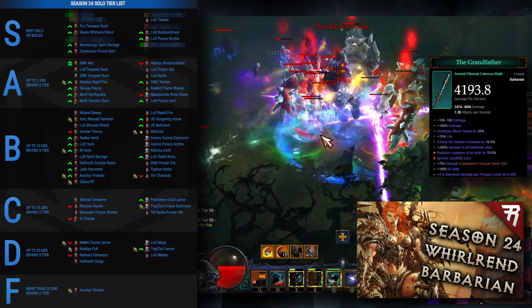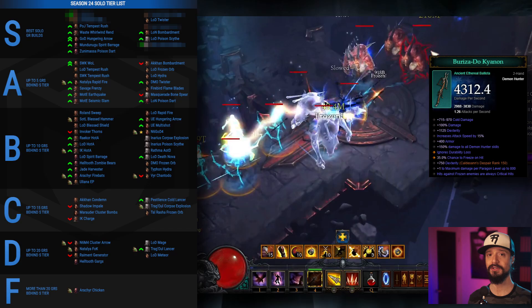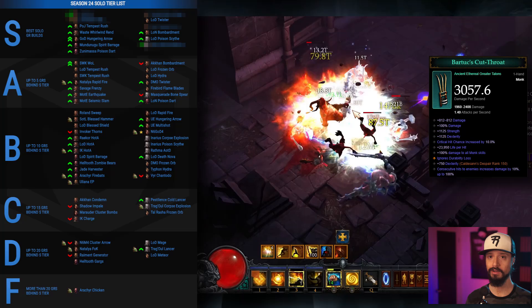Moving on to number 7, we have the Whirlwind Barbarian. Wielding the powerful Grandfather Ethereal grants us 200% increased damage to Barbarian skills and a high amount of base damage, letting us spin to win into S tier with what has been the King of Barbarian builds for years. That takes us to number 6, blasting its way up two whole tiers into S tier thanks to the power of the Bariza — the Demon Hunter's own spin to win build, the G.O.D. Hungering Arrow Demon Hunter. The Bariza is such a strong Ethereal that it's recommended to take it over any other weapon for the G.O.D. build regardless of what rolls on it, because its high base damage is just too powerful to pass up.